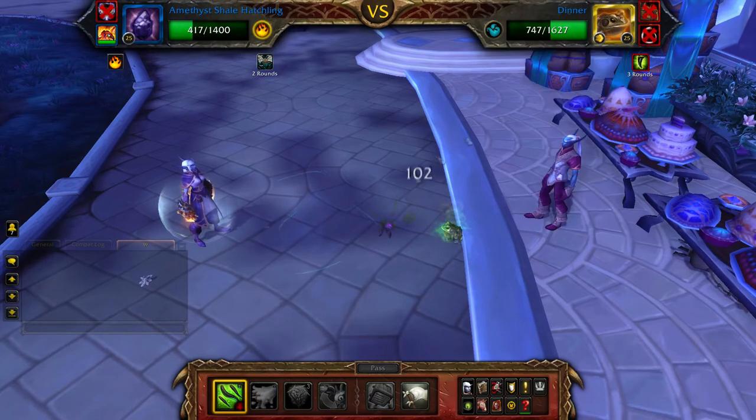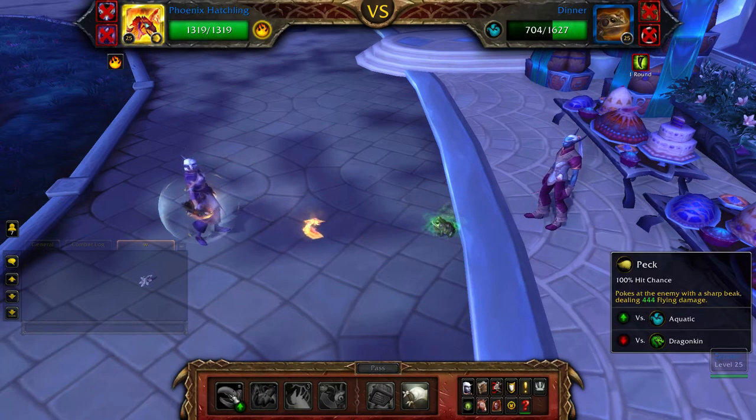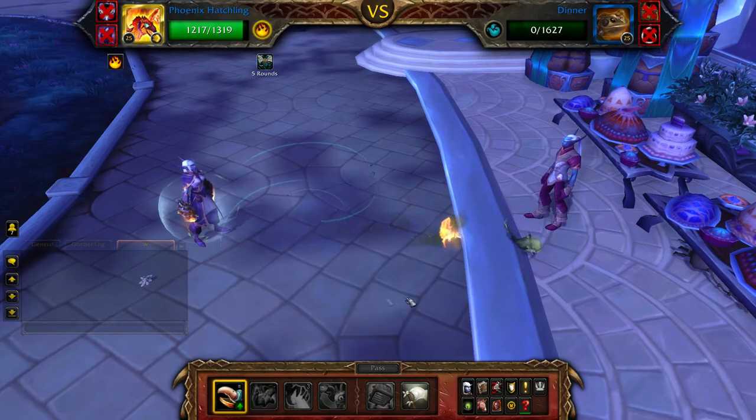Once your Shade Hatchling is defeated, your Phoenix Hatchling will join the battle. Just spam Peck until Dinner is defeated. This fight can be heavy RNG, so it may take you a few tries to get it to work.